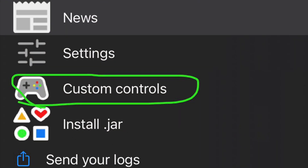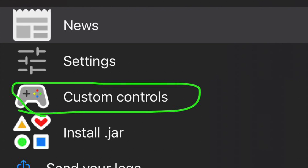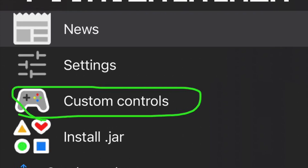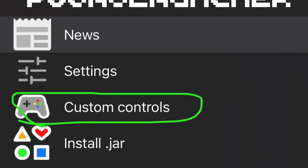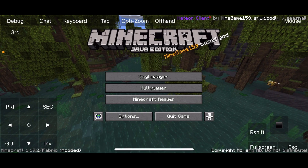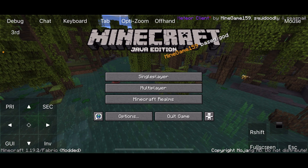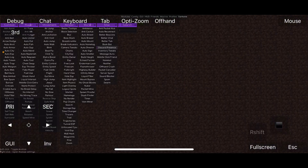Yesterday I removed the Bleach Client JAR file from my mods folder. I came back to try something else and I saw the custom controls. I don't know how I missed this, but it was really that easy. All I had to do was spin a few sliders. And yeah — I've done it. I've done it. Finally.